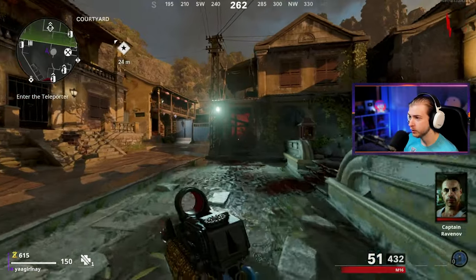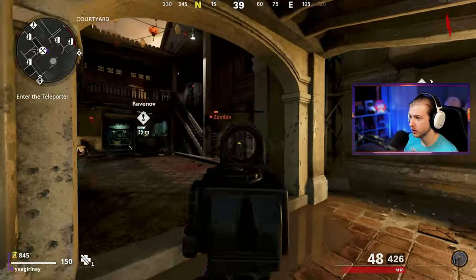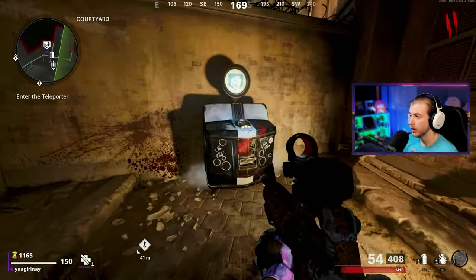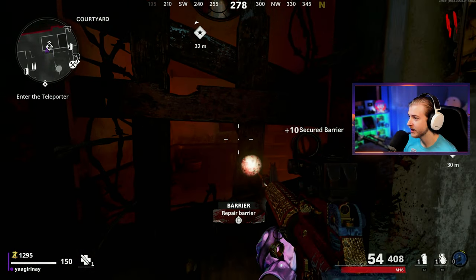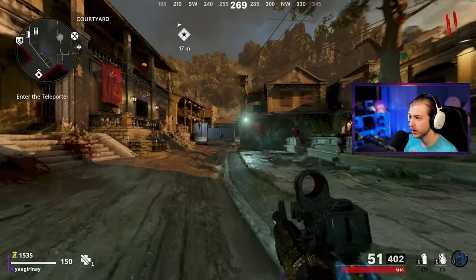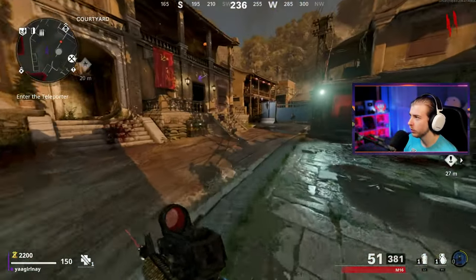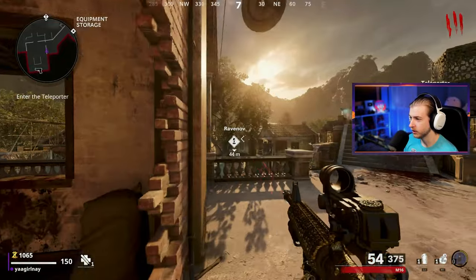Here we are — we just gotta not get hit, which on paper should be pretty easy for the first 20 rounds. Zombies aren't going too crazy. I think we'll probably only get like a mimic or two. I don't know if manglers have spawned yet, so I don't know if we'll be turning power on. Even if you have stamina up tiered to where you don't take fall damage, it'll still count as taking damage for this challenge — same with PhD and explosive damage. I'm actually going to toss these nades away.